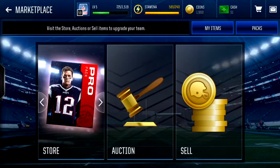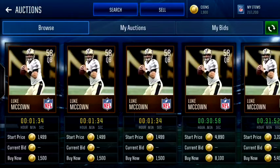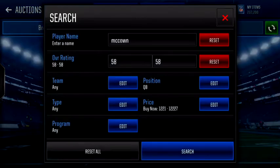I'm just gonna jump right into the video — this is actually a glitch and it actually works. So let me show you exactly what you're gonna want to do. First you need to go to auctions and then you want to search up 58 McCown.